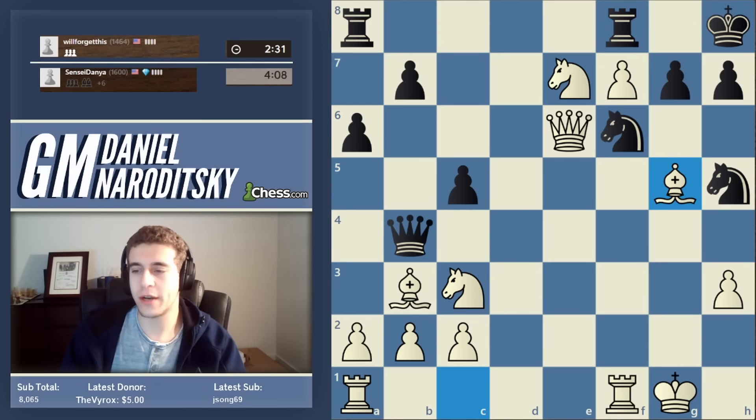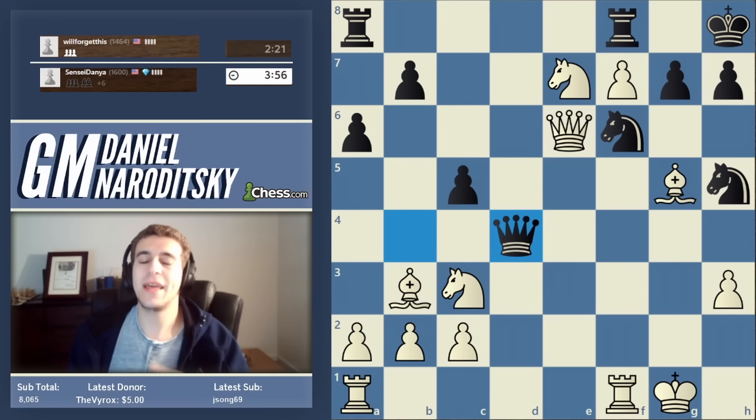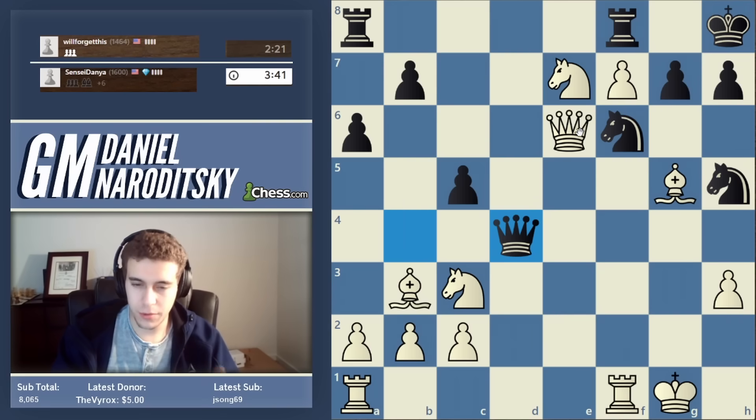A queen trade plays entirely into white's hands here because we're up two pieces, though we don't have to do that. Even king h1 is fine. With the x-ray resolved, we focus on completing development. Yes, I'm talking about completing development even though we're up two pieces — that does not change the fact that you need to adhere to basic opening principles. Bishop g5 is the most accurate active square for the bishop.